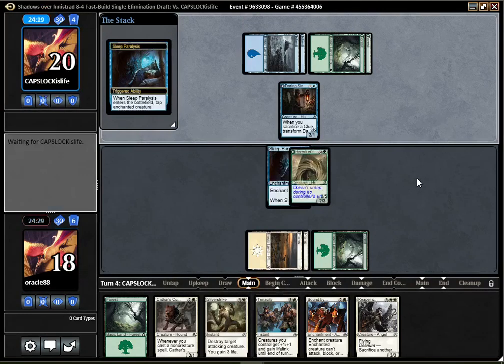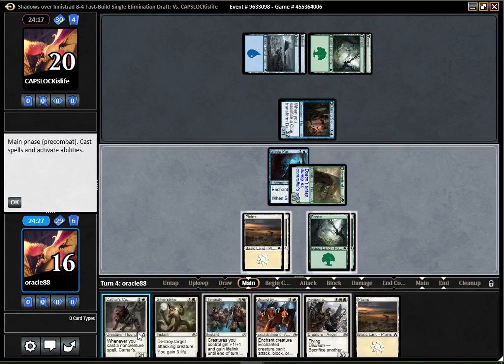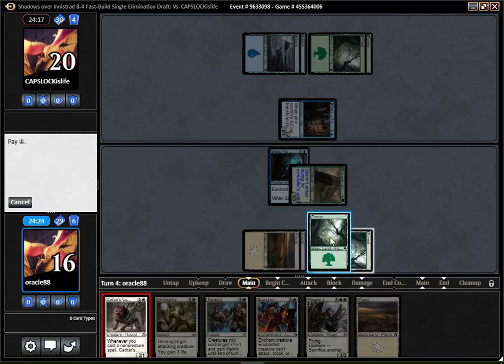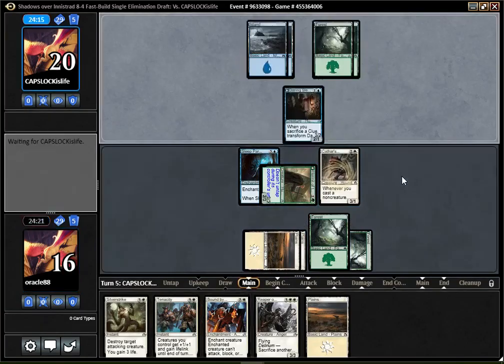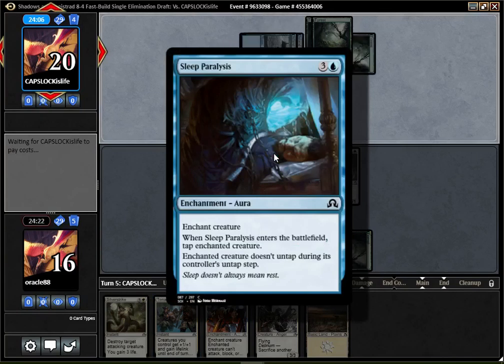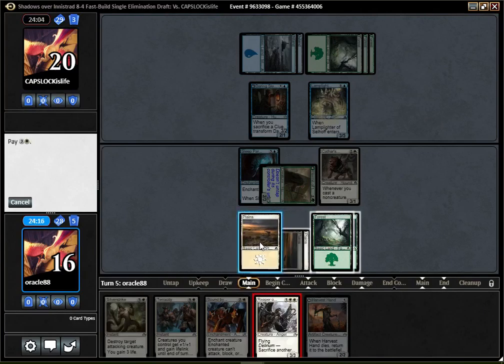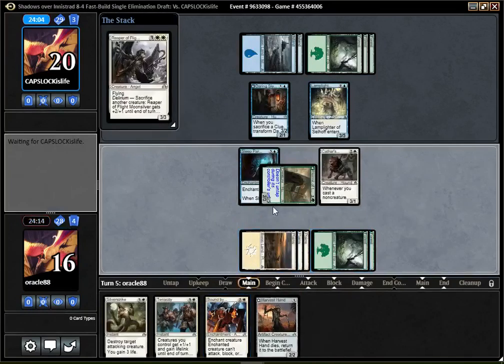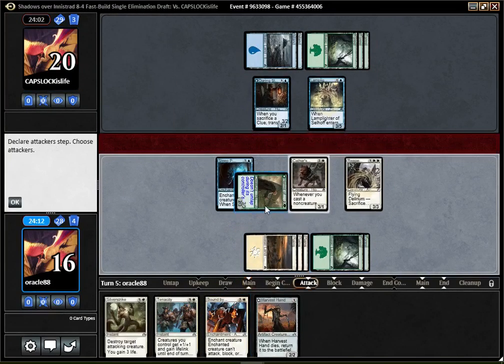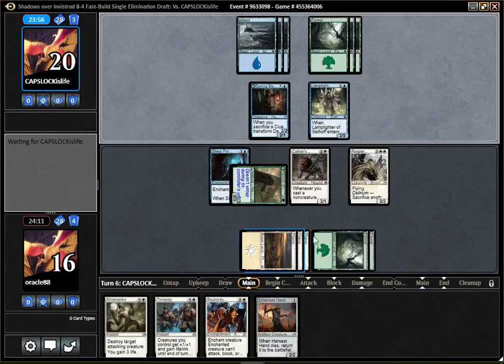They have a Sleep Paralyzes. I don't mind that — the trigger will still occur if they try to cast something during my turn, so it's not really a great target to use Sleep Paralyzes on. And actually, Tenacity is great against Sleep Paralyzes. A funny sequence would be using Tenacity to untap that, then equipping the True Phase Sensor, having the thing be a 4/4 Vigilance that doesn't care about the Paralyzes — really, really funny.